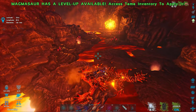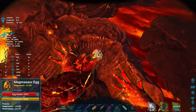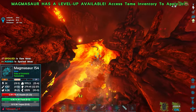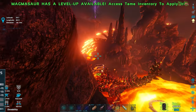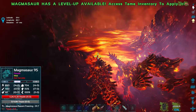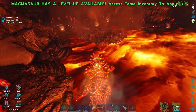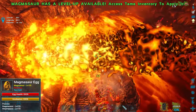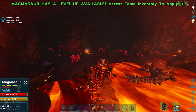Another Magmasaur shooting from across the map is soaking damage for me while I grab this egg. Got hit a couple times. There are element shards in the eggs, two of them. Is there any more nests around here? There are a lot of Magmasaurs upset with me for stealing eggs. Checking another nest — no eggs in there. Wait — there is one: level 55. Why don't you guys lay better eggs?!